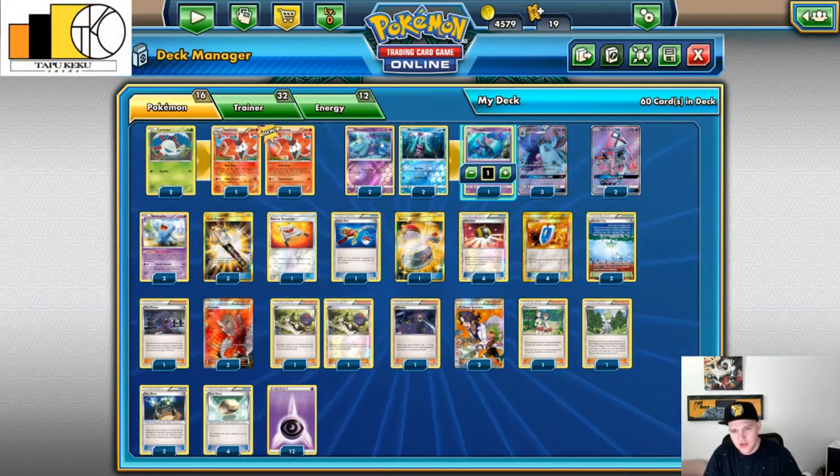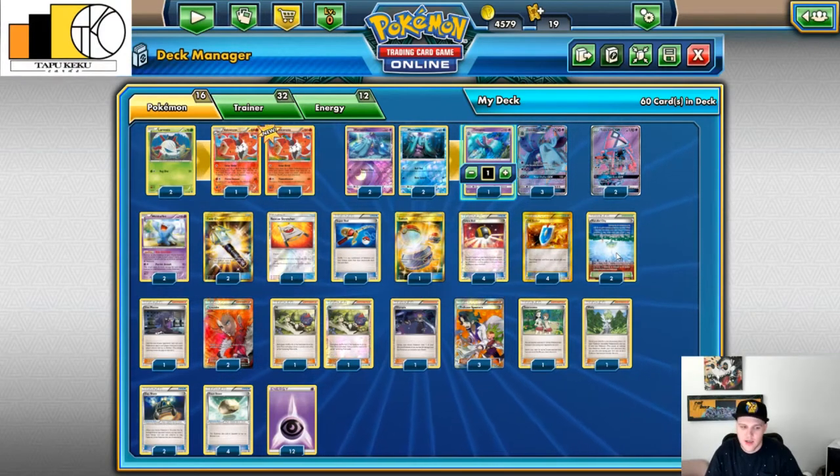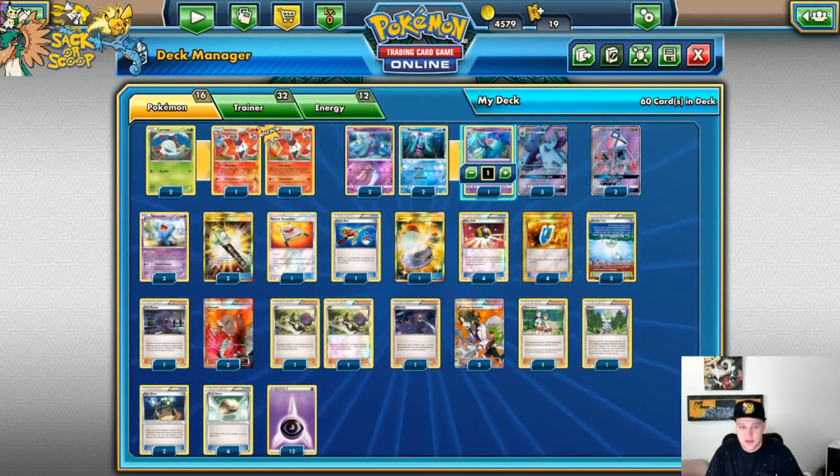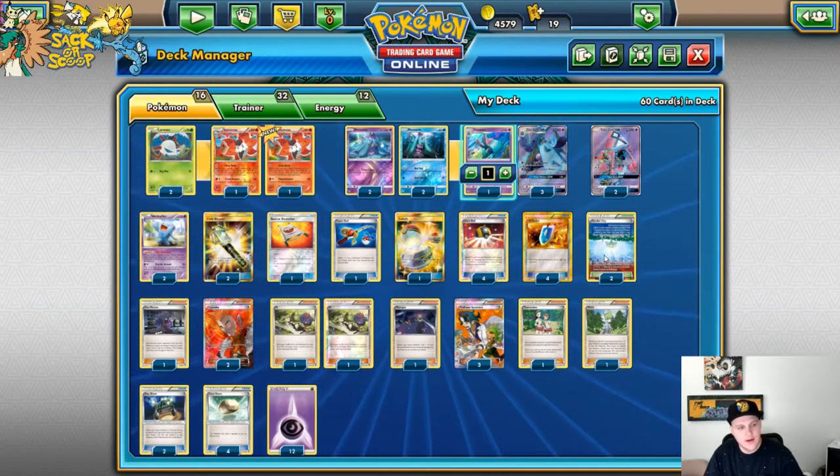Parallel City is just a good universal card. You put it in and it really helps out a lot of different decks, disrupts a lot of stuff — beats things like Mega Ray.